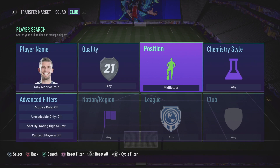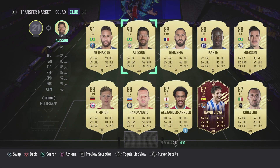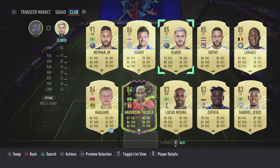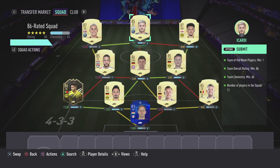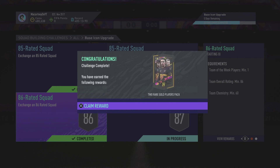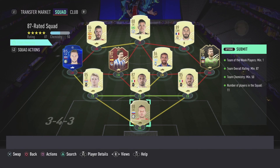Marco Reus goes into the right center mid spot - not too expensive. Then Thomas Müller at middle center mid, an 86-rated card that's quite affordable - a lot of people have these cards from rivals or from investing for this SBC. The key part of completing this SBC is Guerrero who goes in at left back - an 86-rated inform for only 26k, absolute bargain. We submit that and get a two rare gold players pack in return, which is very poor rewards yet again from EA.